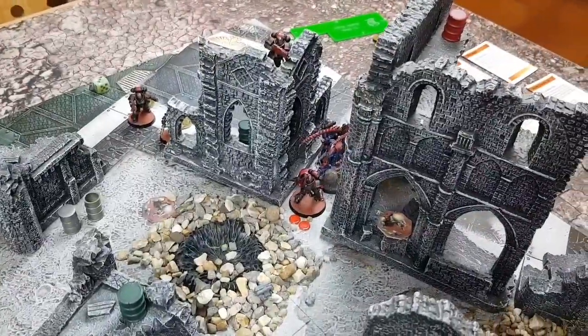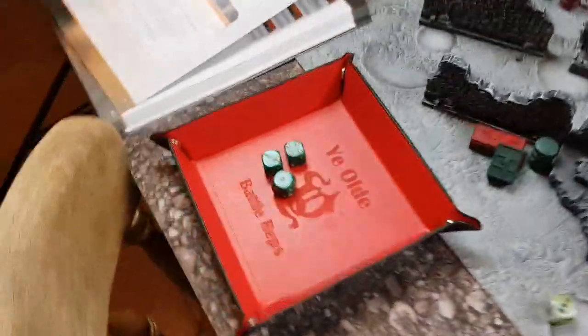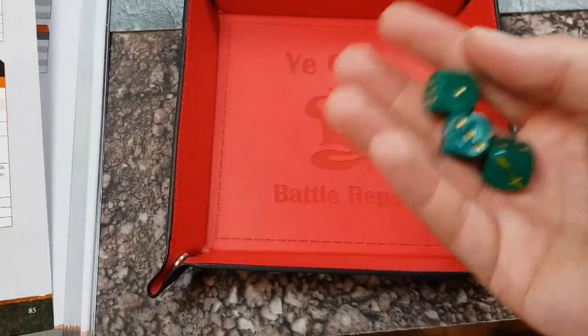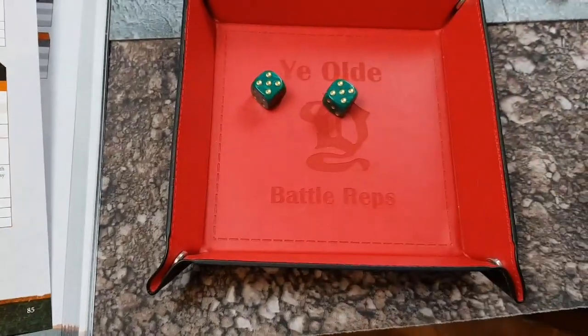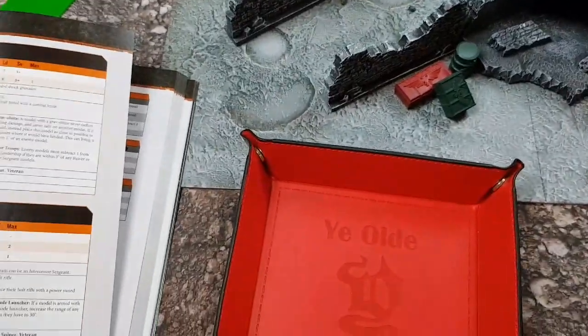Up next is the Reaver. He hits on threes and has three attacks — plus one as a combat specialist, so three attacks with his combat knife. Three hits — I reroll one for additional hits. Fours to wound, Lictor is toughness four. Two wounds with no AP — none of those will save. Two more wounds taken. We're down to one wound on the Lictor. He's on his last wound.